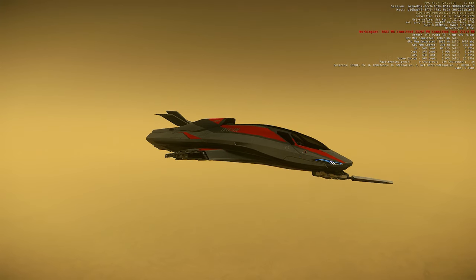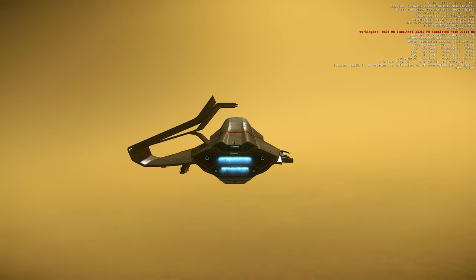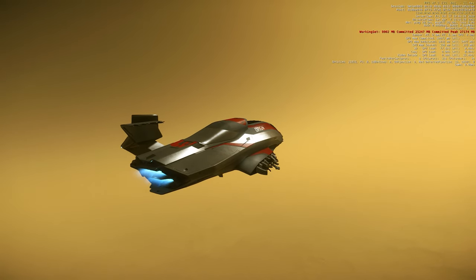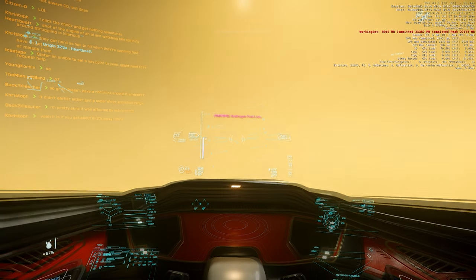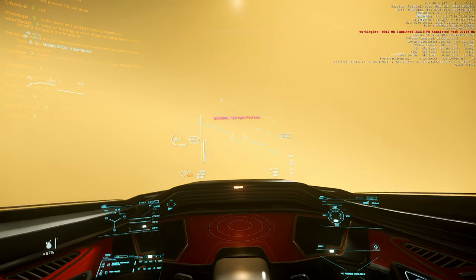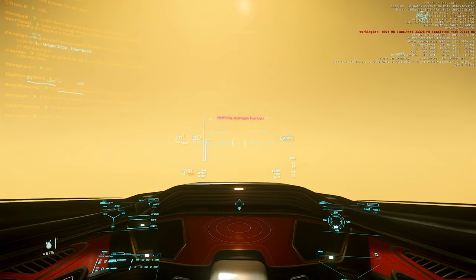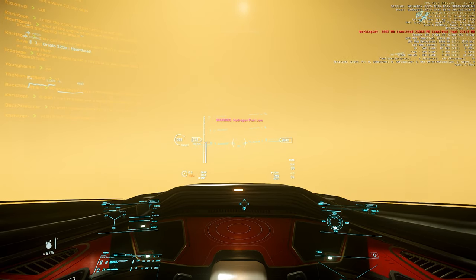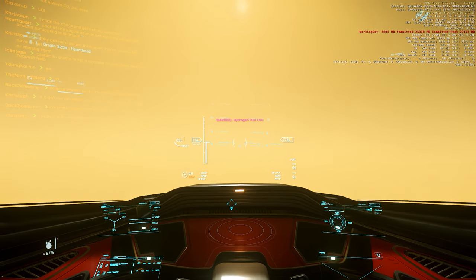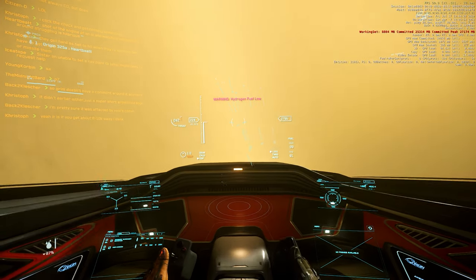On level flight in decoupled the ship likes to list to the right, which is exactly as you'd expect since lift is only on the left side now — no more lift on the right side, so it should rotate to the right. Whenever I pitch up it wants to rotate clockwise even more; whenever I pitch down it wants to rotate anti-clockwise. In uncoupled flight I actually have to compensate much more myself to keep it level.